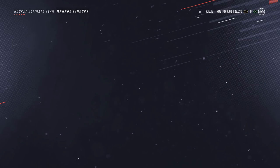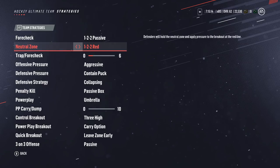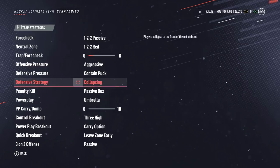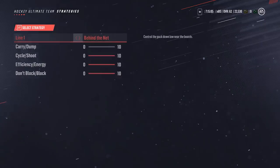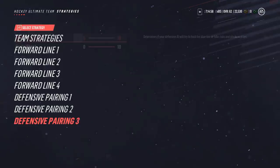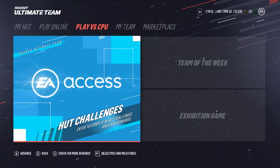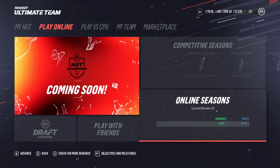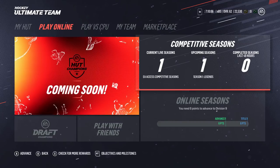Right next to edit lines is a place called Manage Lineups. This is important — if you go over to strategies, these are strategies you can save so that your AI players are a lot more reactive and smarter. Stay tuned for a future video where I solidify which settings to use so you can have a better advantage in the game. The most important thing is to know that they exist and that you don't need to change your strategies every time you start a new game.